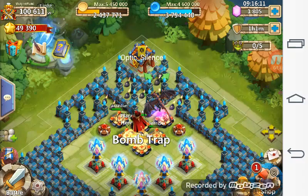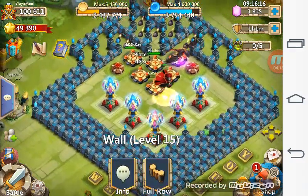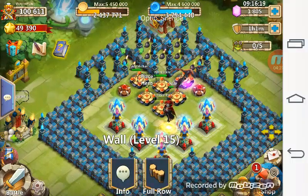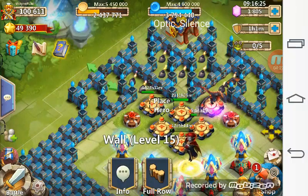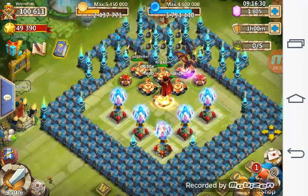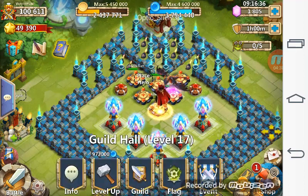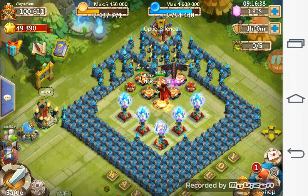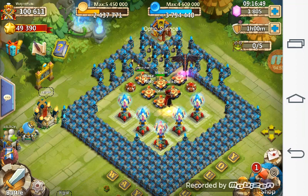Let them zigzag around here — more zigzag. They won't break through the walls here or even right at this point. They never break at these two points — many people said they must be breaking, but they won't. When I get my sixth towers, I'll replace the Girl Hell with something more damaging or more stunning. That's it for this video — thank you guys for watching, until later, I'm out. Bye!